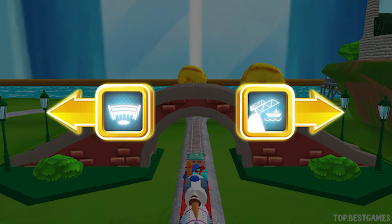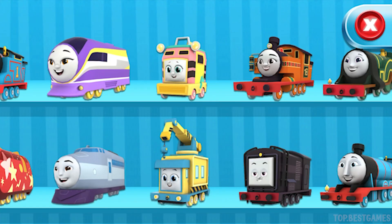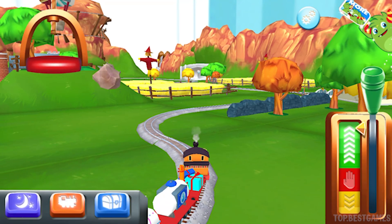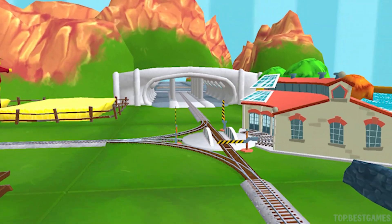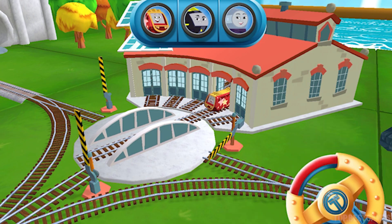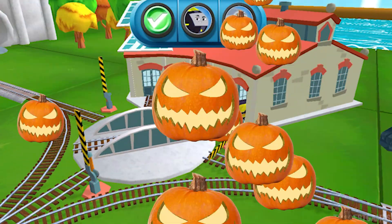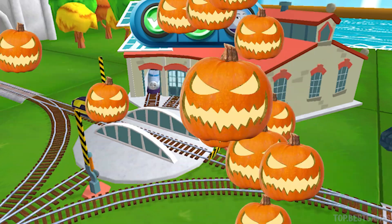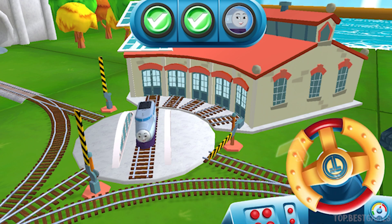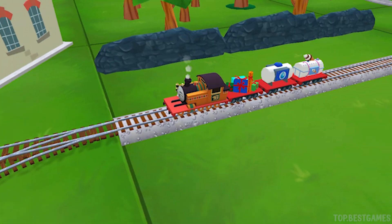Which way do you want to go? Left leads to Tidmouth Sheds. Right leads... next stop, Tidmouth Sheds. Choose your engine. Mia! We can't wait to get started. Use the wheel to spin the track. That's perfect! Super! We all love your train set.